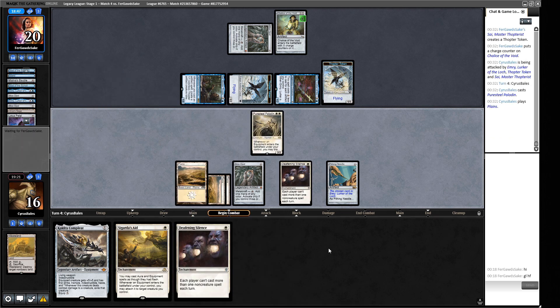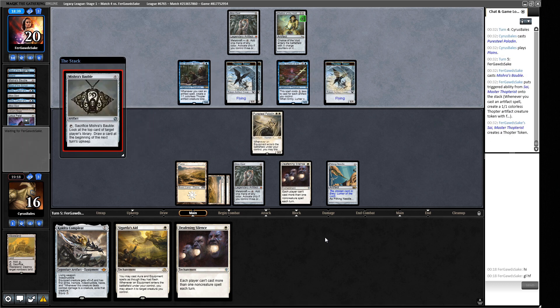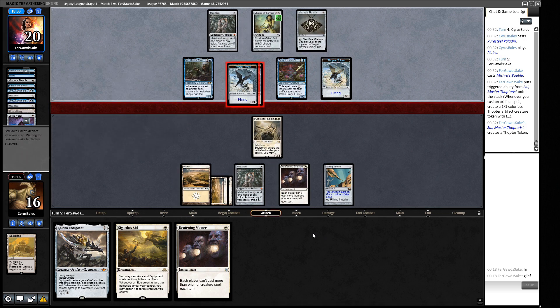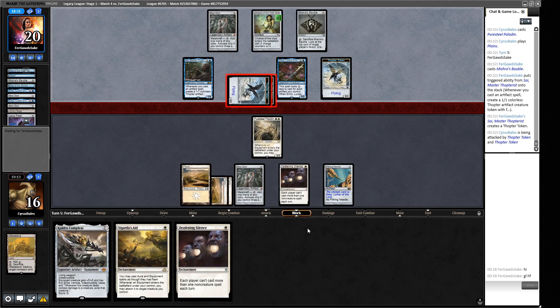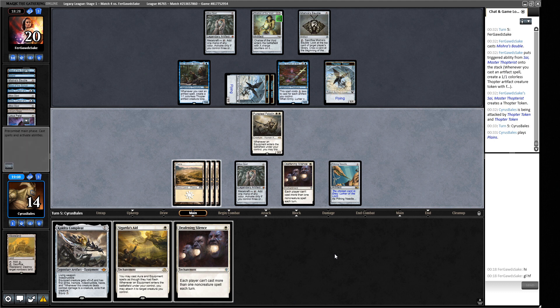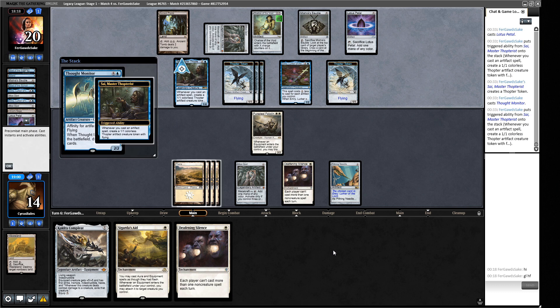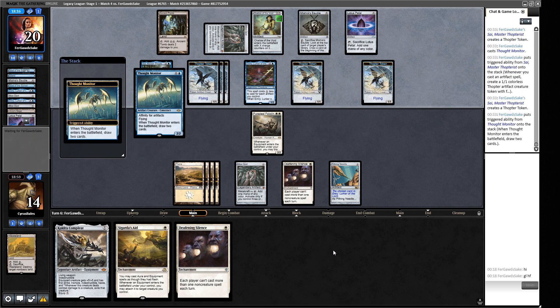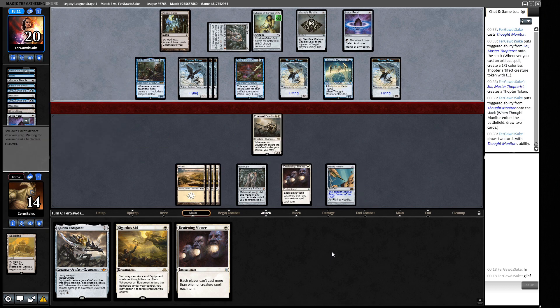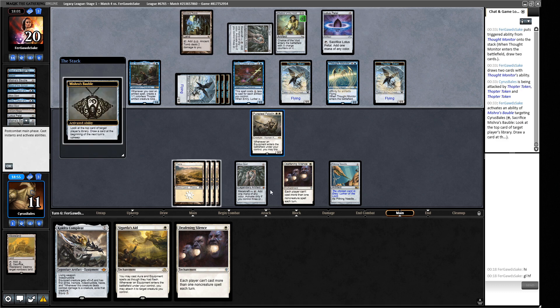Puresteel blocks the damage. They attack with everything and force an additional point through. Their Mirran Bauble is their draw step. March of Otherworldly Light can get rid of the Chalice and start things rolling but we still need actual action — this hand didn't have it and now we're being punished. Ancient Tomb unlocks more mana and Lotus Petal — now they can start making Thought Monitors. They've seen eight more cards than us, which is what their deck does, while we draw one a turn. We can't cast Colossus Hammers because of Chalice — we need two things before we can even equip.